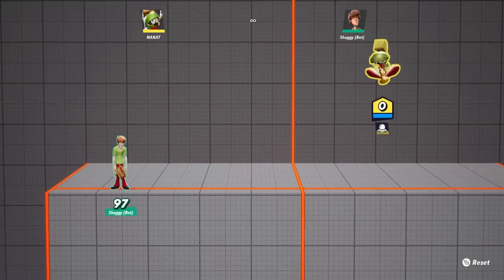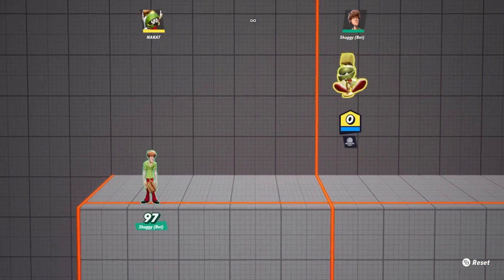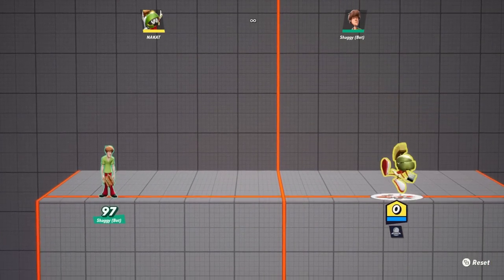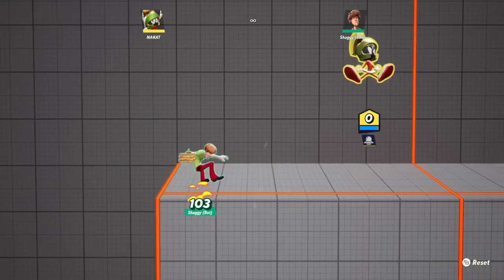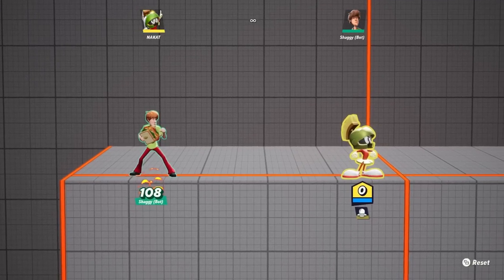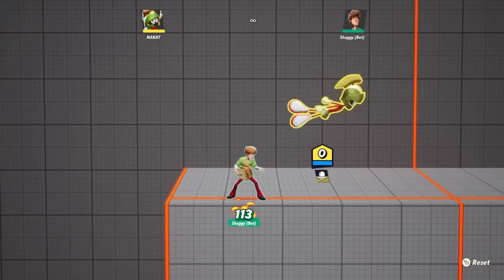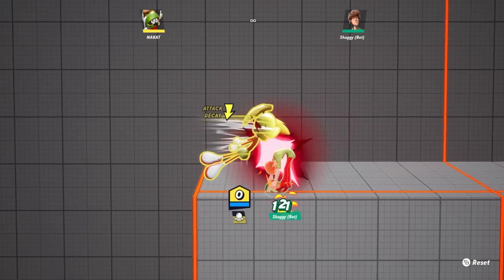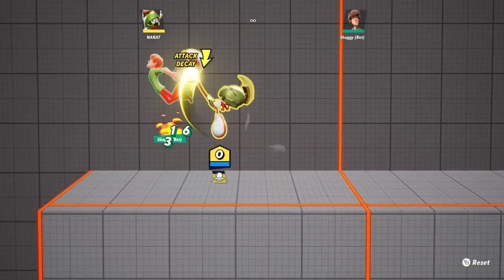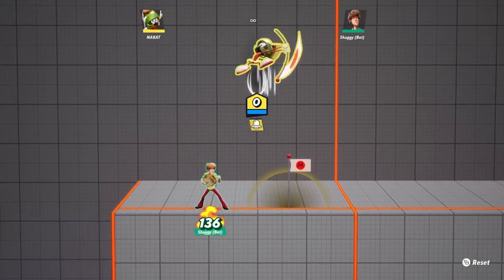Now getting into his aerial specials — you can activate the ship with aerial up special, same as grounded. You can also hit the neutral special button in the air. His aerial side special thrusts him forward and doesn't have a lot of knockback, but it does pop up for combo potential since they don't go far away from you. He can also come from the skies and plant the flag — Marvin's animations are genuinely sick.